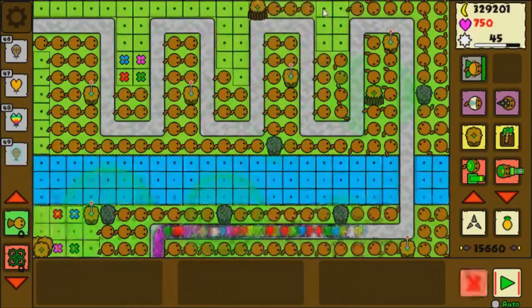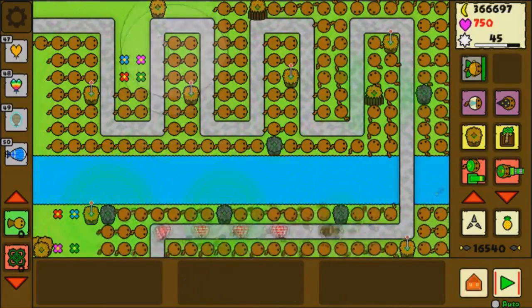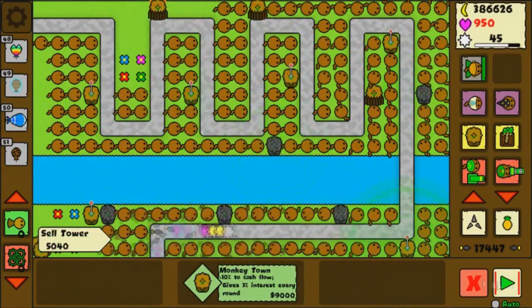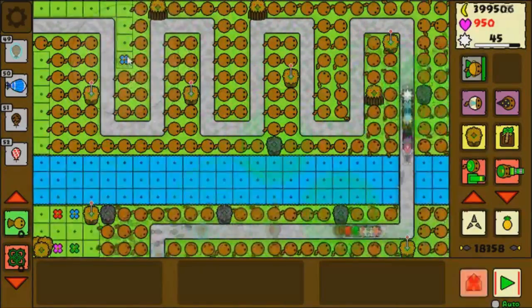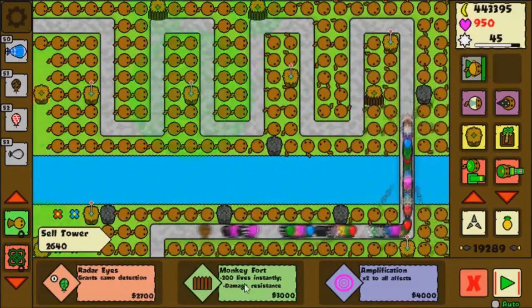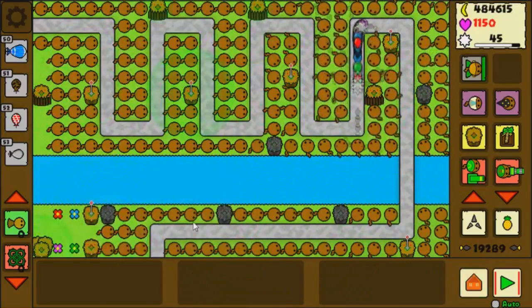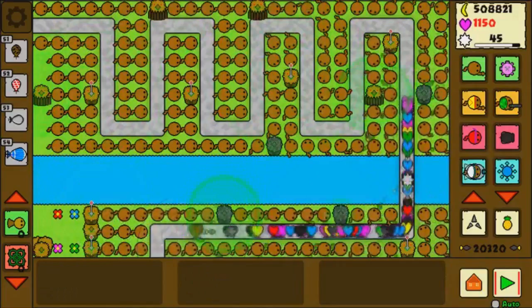The bloons are definitely getting pretty far and we're barely into the round forties, which is a little concerning, especially since I can't use these hundreds of thousands of dollars for anything except maybe 10,000 road spikes. But as I said earlier, I kind of want to avoid cheating - after all we're here to test the prowess of the zero zero dart monkeys, not the prowess of auto-clicking road spikes and pineapples on the map. We're nearing the end so let's take a break from memeing and let you guys know what's going to go down with this channel.